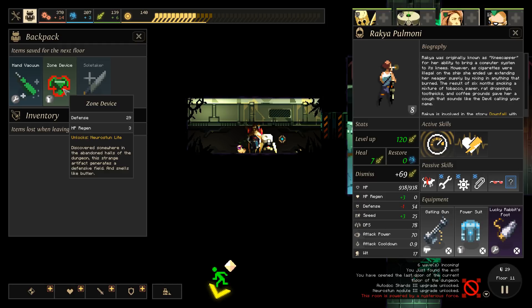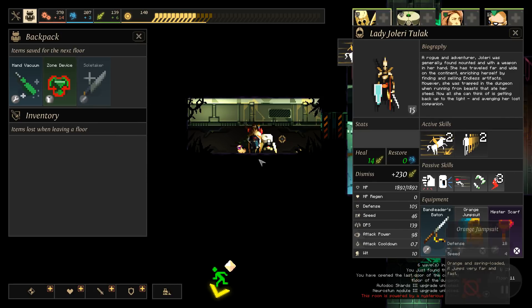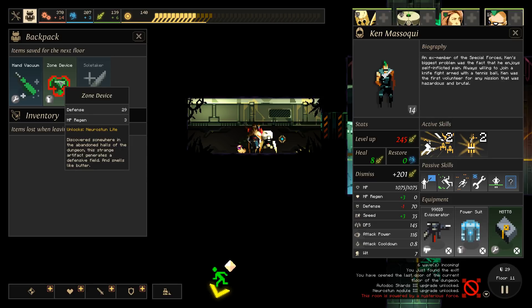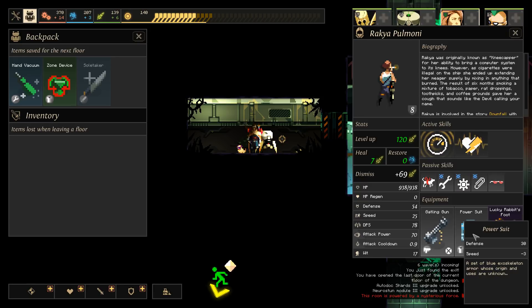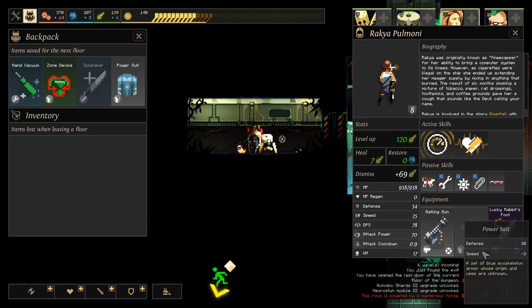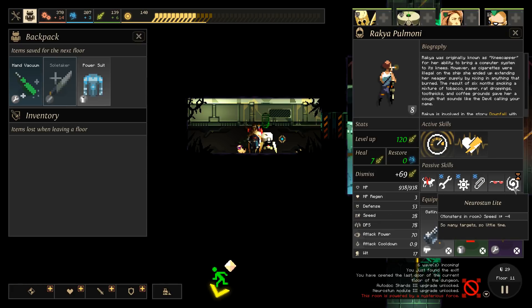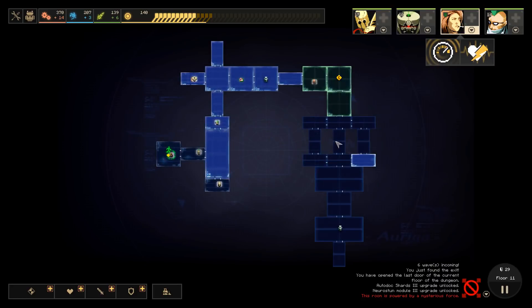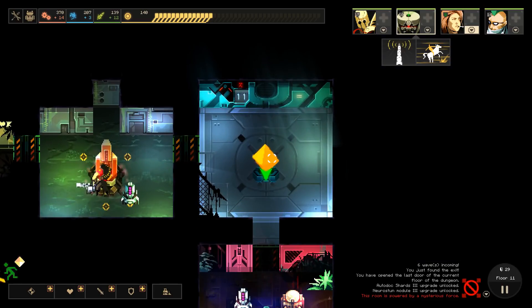I did not actually look at this zone device. 29 defense, 3 HP regen, and Neurostun Light - discovered somewhere in the abandoned halls of the dungeon, this strange artifact generates a defensive field and smells like butter. Do we maybe want to give him some HP regen? He'd only lose one defense, and would actually gain 3 speed. Or maybe she should have some passive regen because she is often by herself. Yeah, actually I think that makes more sense. Monsters in rooms, speed minus 4 - that's fine. Alright, I think we're done with this floor, so we can just power 4 more rooms. Let's get out of here.